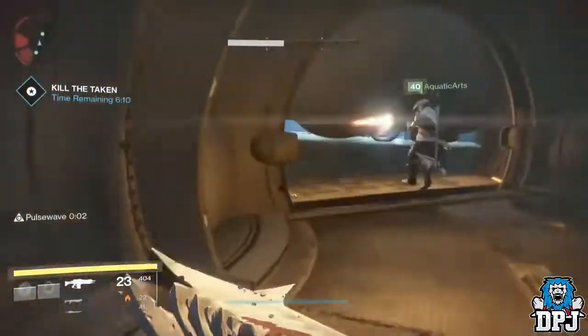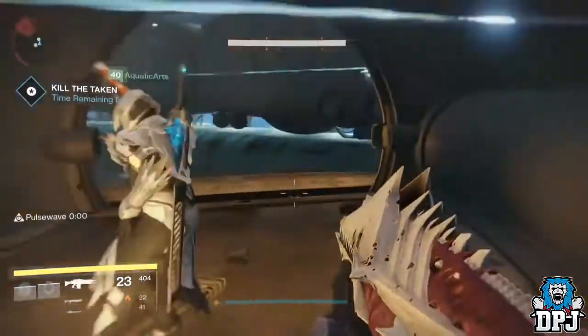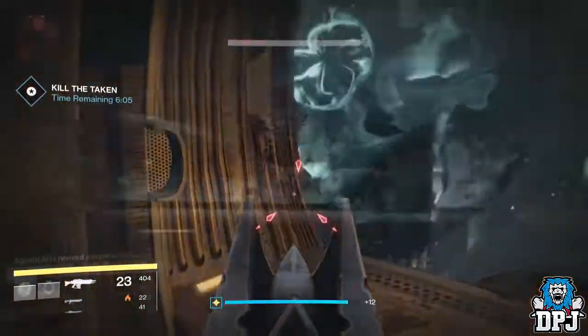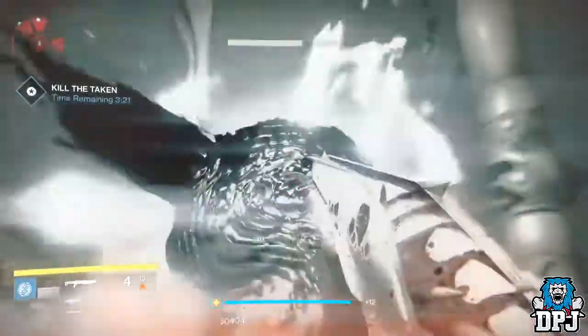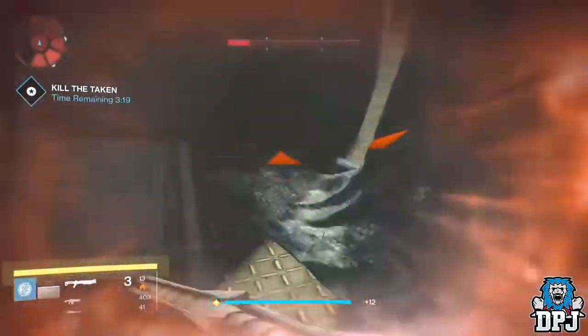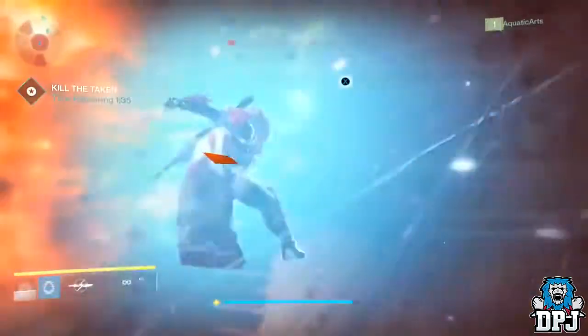Normally where Taniks starts, there is a large number of taken enemies. I suggest destroying the orbs where all the taken spawn from, then take down as many ads as you possibly can, kill the boss, and then take down the remaining ads.